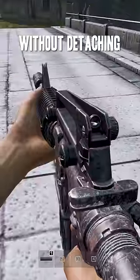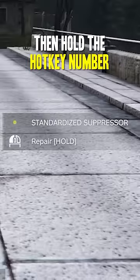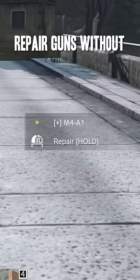You can repair gun attachments without detaching them from the gun by placing them on your hotbar and holding a gun cleaning kit in your hands, then hold the hotkey number. You can also do this to repair guns without equipping them.